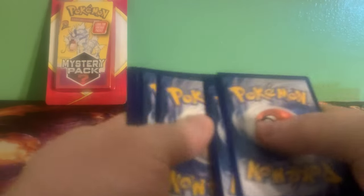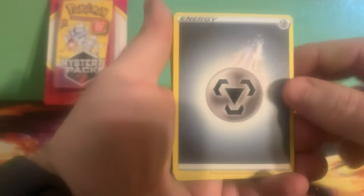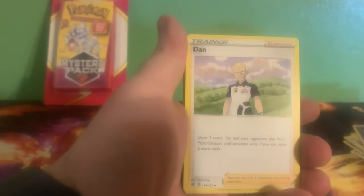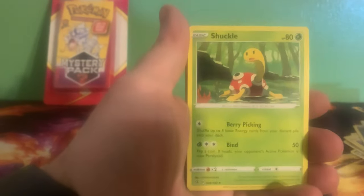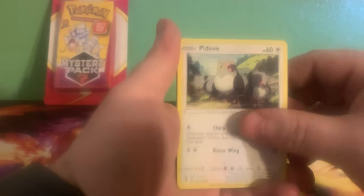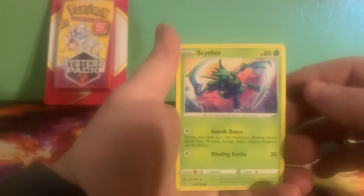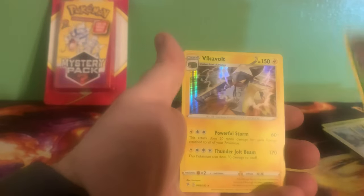Just feels weird. My phone keeps trying to focus on everything except these cards. Energy, twin energy, Dancelove, Shuckle, Snover, Patove, Darumaka, Litthat, Scyther, Heracross, and Vikavolt — at least we got a holo.